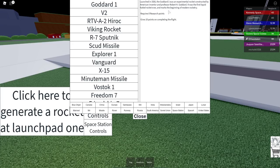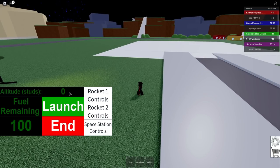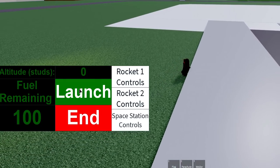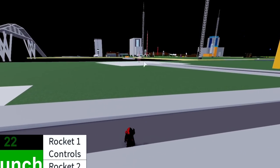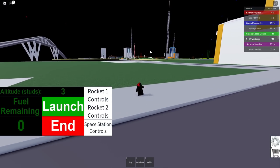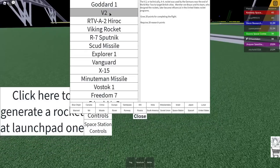We're going to start with the first one that requires zero research points. I notice the UI is really poorly done — they should have moved the cost into its own section. But this one doesn't require any research points. It shows current altitude and fuel remaining. Let's launch it — there it is! It doesn't really go very far; it just fell over.